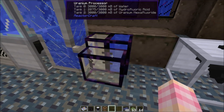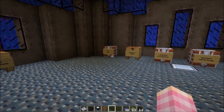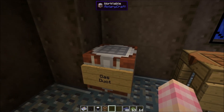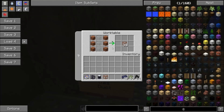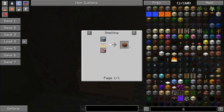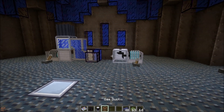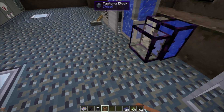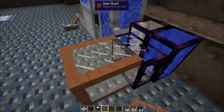This uranium hexafluoride is not a liquid — it is actually a gas. So if you want to pump it around, you're going to need gas ducts, which are another type of pipe in Rotary Craft. It's quite simple to make: three glass and six hardened clay, which is a vanilla recipe — just clay blocks that are smelted. You can also find hardened clay in Mesa-type mountainsides. I put the gas duct on the front, it has connected, and the gas duct now has uranium hexafluoride gas in it.